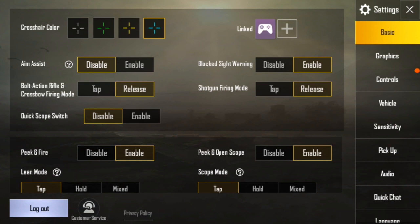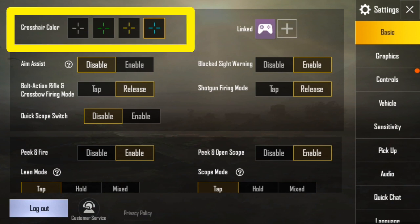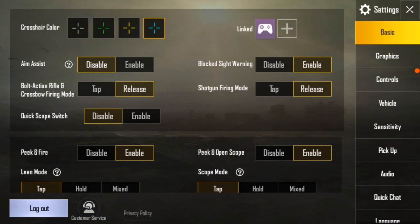First, you need to choose crosshair color. You have to choose a bright color which is clearly visible, to indicate your enemy and attack on them. You should choose that deep green color, which is really clearly visible in any map — Sanhok, Miramar, Erangel, Vikendi. You should always choose deep green crosshair color in your PUBG Mobile game.